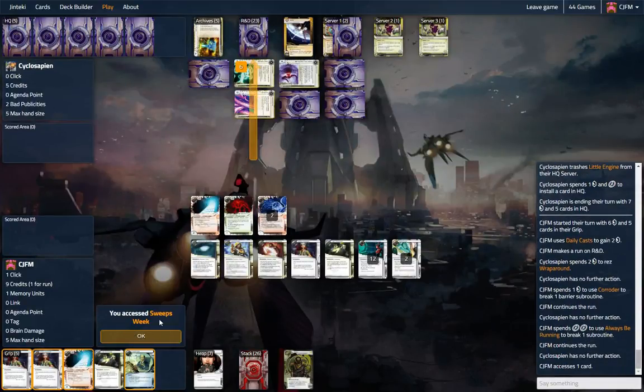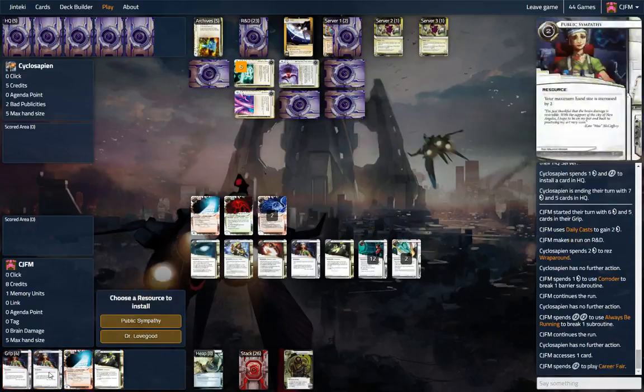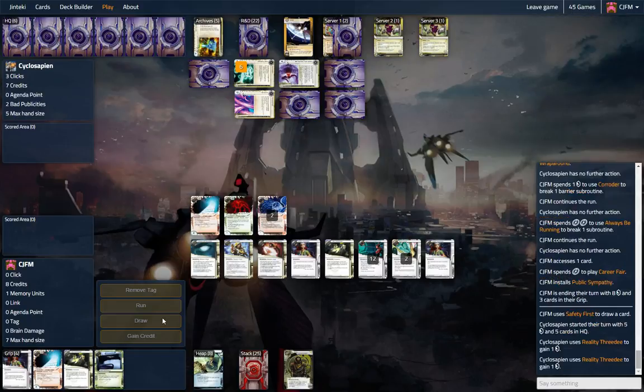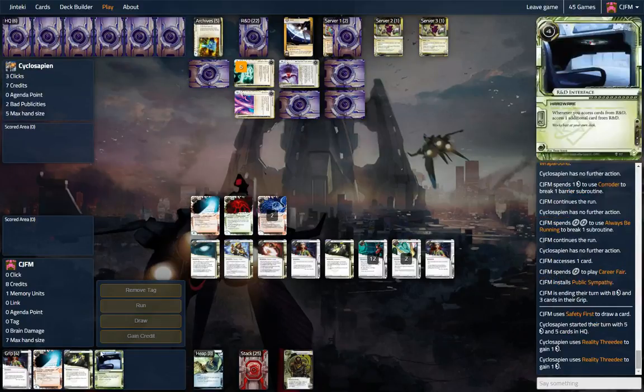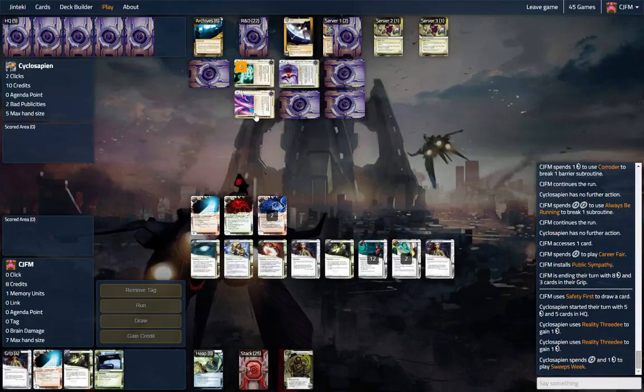Free looks on R&D are very good. I am going to Career Fair this thing out — you never know when you need a bigger hand size. I saw the Biotic Labor, so I'm not worried about Scorch. RDI is very good. Now we can just continually pressure this.